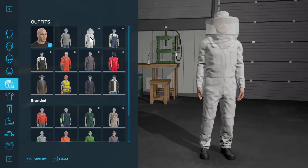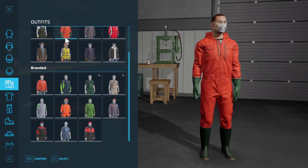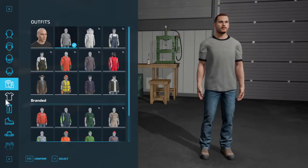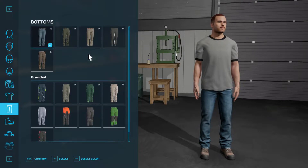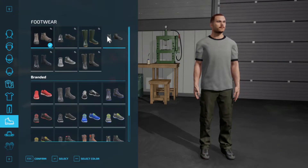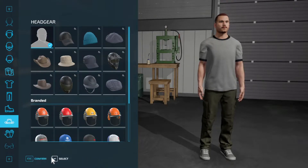What the hell is that? A bee costume? I'm just going to go with this right here. Simple. Pants. Shoes. No hat, we're going to go with no hat. Alright, confirm.